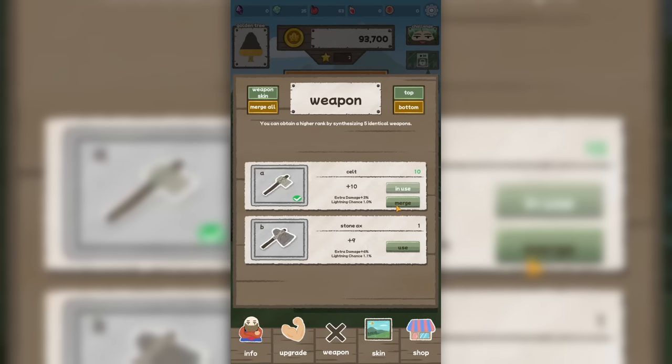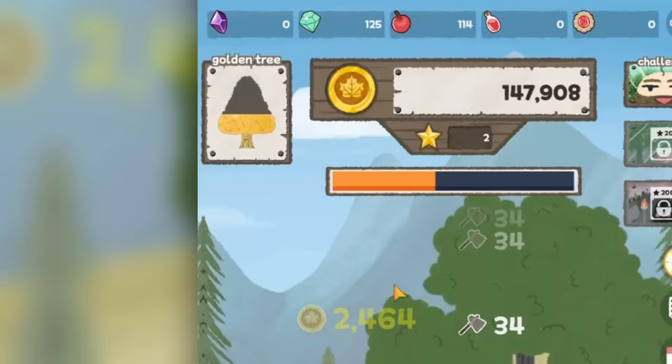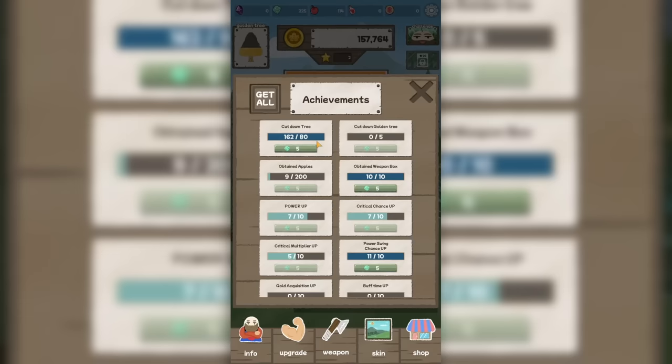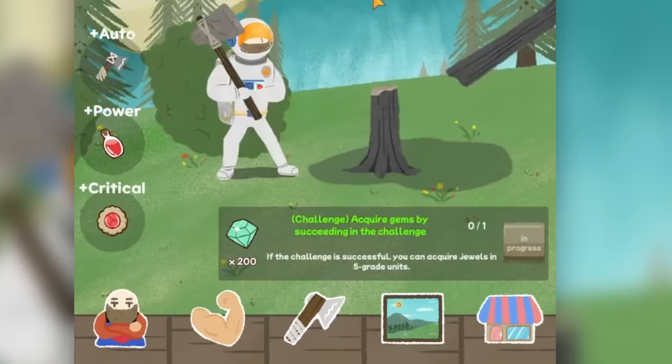Now we're back to chopping down the tree in two hits — lovely. We're also building up the meter for a golden tree, and that sounds exciting. Getting the daily bonus gives us lots of good stuff and some challenges we completed for even more gems. Apparently there's also this Martin character who gets an astronaut skin. Need a few more gems for that, but that's definitely what I'm getting next.